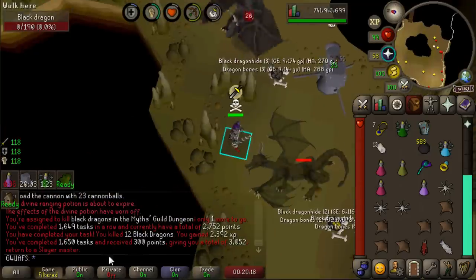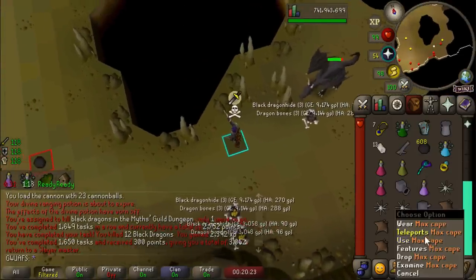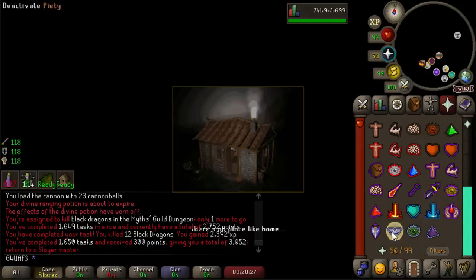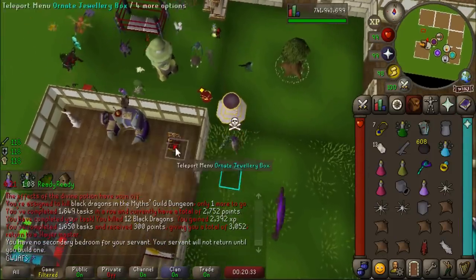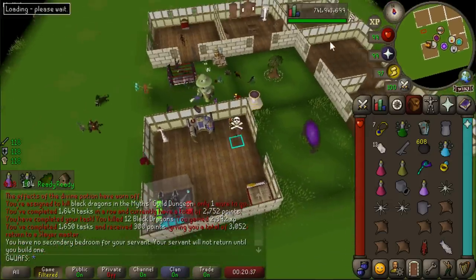Mixing it up, we go for our 50th task at Konar for a beautiful 300 Slayer points - that's so good. I've been tempted to do every 10 tasks at Konar because you do get 100. But without any block list, it's so likely to get Hydras, Drakes, and Worms that I feel like I'm going to end up skipping so many tasks. I'm really not sure it's worth it for just 100.